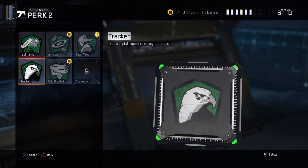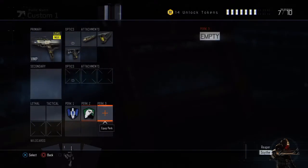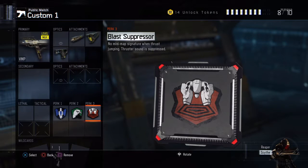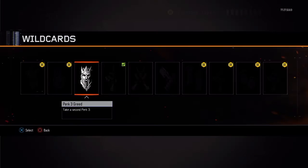But today we're going to put Tracker on. Tracker is so you can see their footsteps. So these three perks I'd recommend. We're also going to be using Blast Suppressor, because they cannot see you double jumping and that helps a lot.